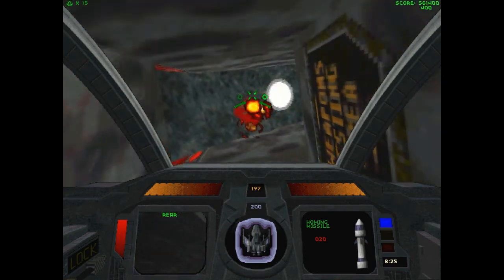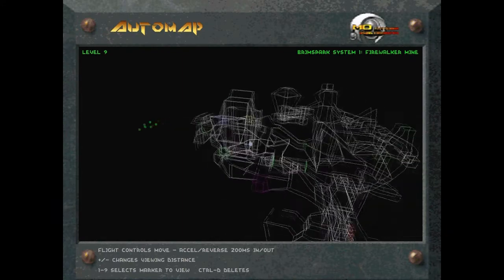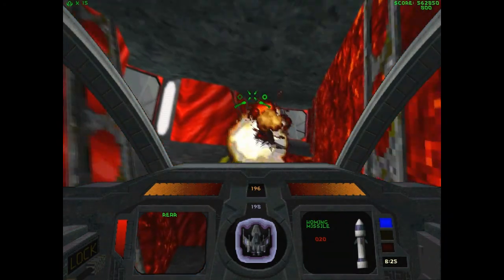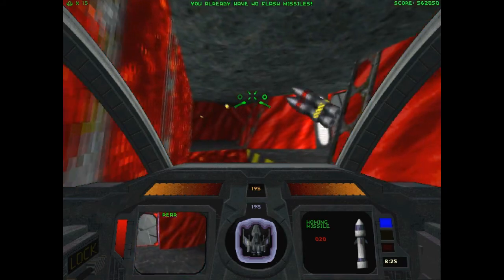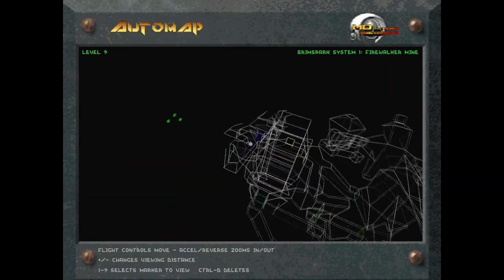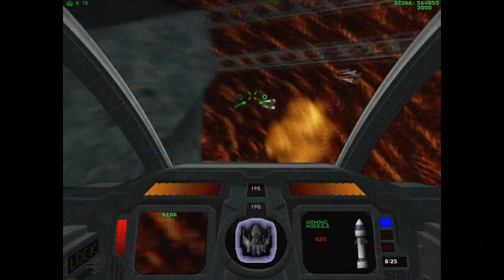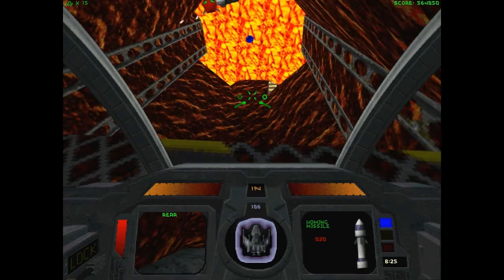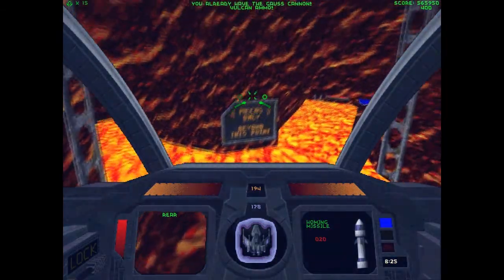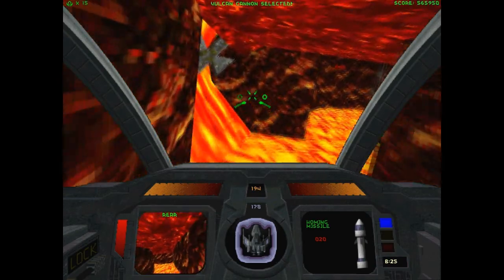I'm glad that this level loops back on itself. I've always wondered if there was a tunnel that was too small for robots to go through. I think I just hit a mine. But in order for a robot not to be able to get through the tunnel, the Pyro GX would also have to not be able to get through it.